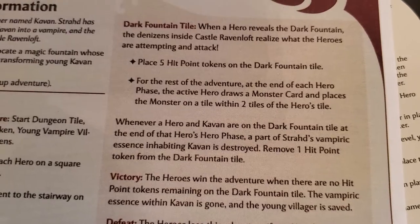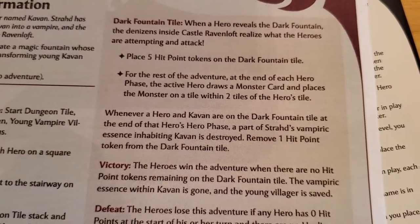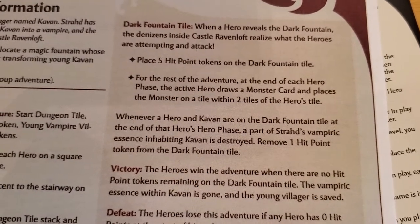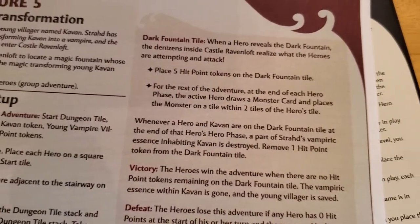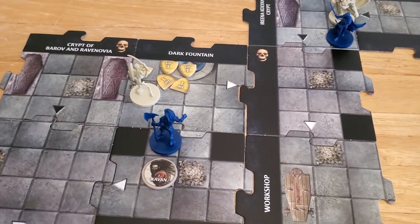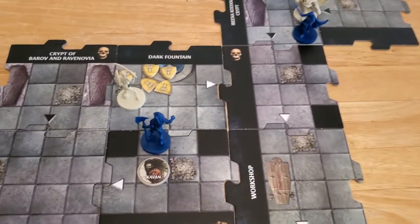Whenever a hero and cabin are on the dark fountain tile at the end of that hero's phase, a part of Strad's vampiric essence inhabiting cabin is destroyed - remove one hit point token from the dark fountain tile. So the way we win is we have to get up to the dark fountain tile, cabin can't be the vampire, and we have to last five rounds on the dark fountain. I don't see that happening, but sure.